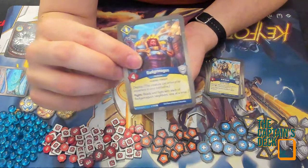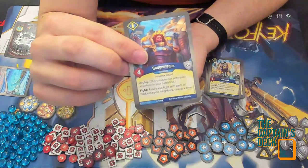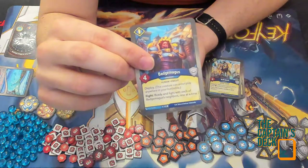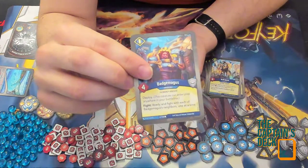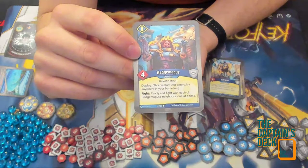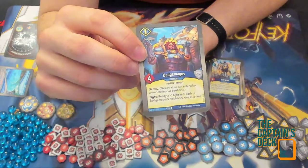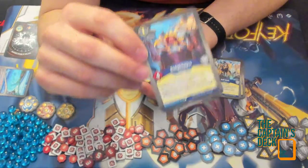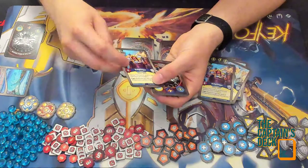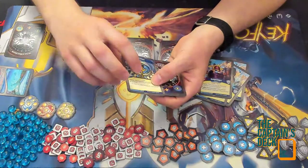Badge Magus is a little bit like Great Rider in that it triggers neighbors, though not for reaping. It's pretty strong. And we have a second Badge Magus — this is becoming quite a fighting deck already.